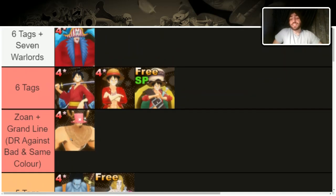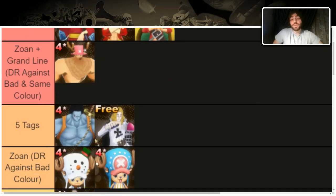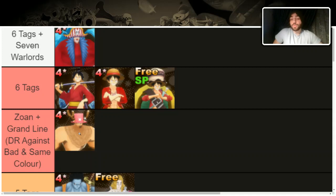Now we have Zone Grand Line. This means if you're blue you get damage reduction against blues and greens — same color and the color you're weak to — which is insane. He's much better than the two regular Zone Choppers for support, though those are still must-max obviously. This is the first character I'd recommend maxing out — very very solid.